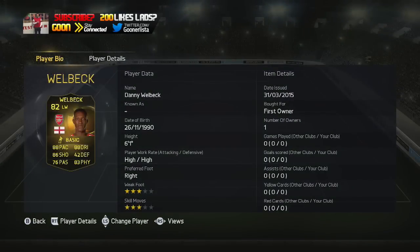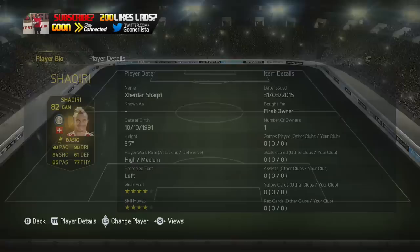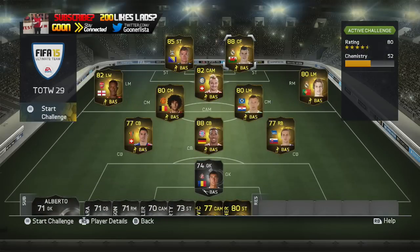Second Inform Danny Welbeck looks alright, although the position change is a bit of a killer for me. 88 pace and 88 dribbling, 86 shooting should be pretty good, but we've already got enough left wingers anyway. The second Inform Shaqiri looks decent — look at that: 90 pace, 90 dribbling, 84 shooting, 86 passing, 4-star skills and weak foot as well. That looks like a tasty card.